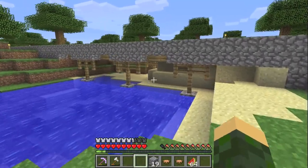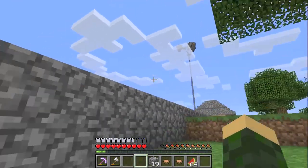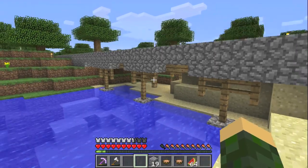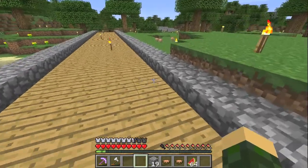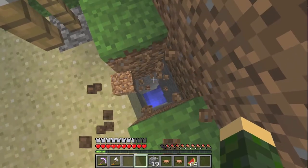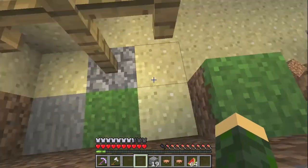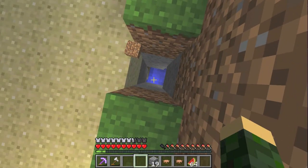Believe it or not, I never fell to my death and died once while working on that island, but I once fell to my death while working on this bridge. Really. I'll show you how. Basically, right in here somewhere — let's see where it is. I think it's this block. Yeah, this was open. So I'm just walking around out here, then just suddenly, whoop, fall straight down there.